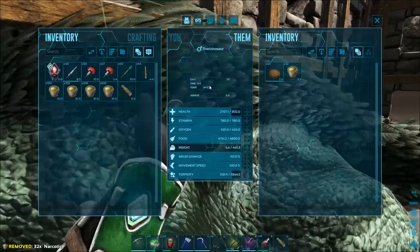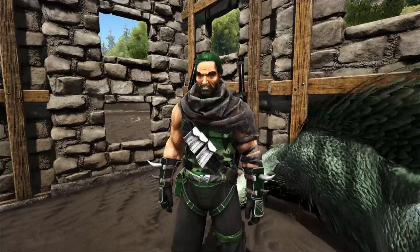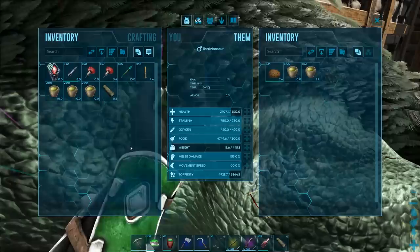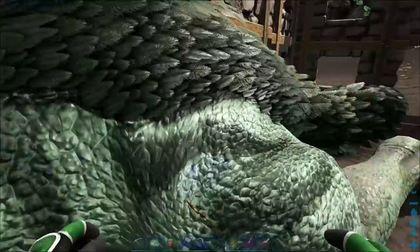I'm going to get this guy tamed up, pay very close attention to his Torpor, throw a bunch of narcotics on him. This is going to take a while even with kibble. His Torpor is going down, I'm definitely going to be throwing some narcotics on him, and I'm going to wait until his Torpor gets down to about 1k and then pump him full of probably about 132 narcotics. That'll give him a ton of Torpor, and by the time he's raised all the way up and then lowered back down, he should hopefully be tamed by then.